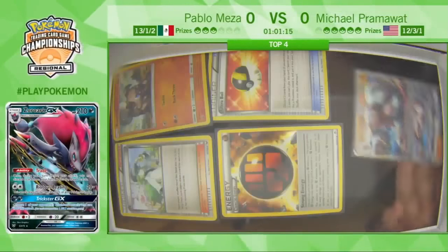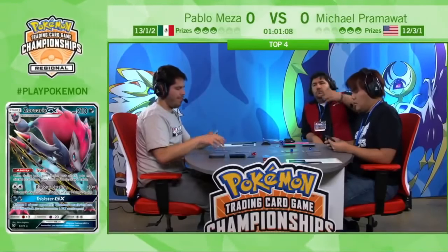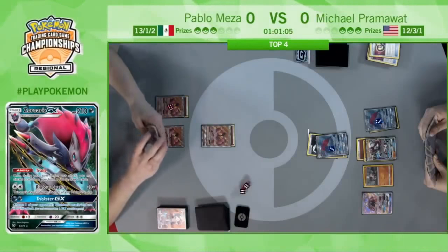Riotous Beating — and that's a knockout. Riotous Beating for 100 damage, taking the knockout on Lycanroc GX. Pram is now at three prizes to Pablo's three prizes.